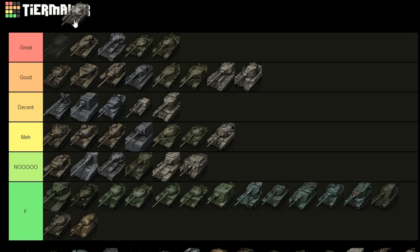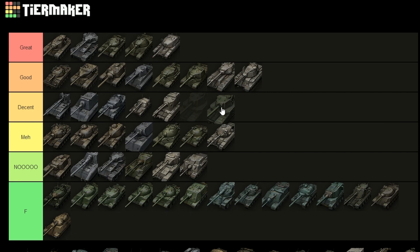The Badger — you know where that one goes. The Chieftain Mark 6 — I probably should have made an extra spot above 'great' for it because this thing is perfection. It is the E5 but even more perfect: it has HESH for better penetration, even more gun depression, even more mobility, even more DPM. It does have less armor, but if you know how to play it you're going to be a god on the battlefield. It also makes credits — literally perfect in every way.